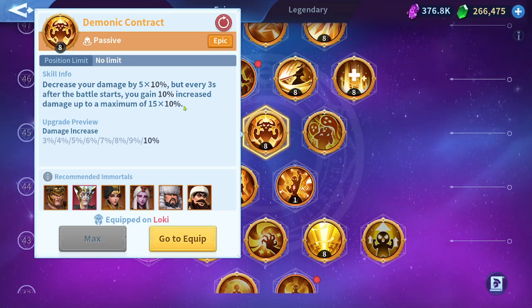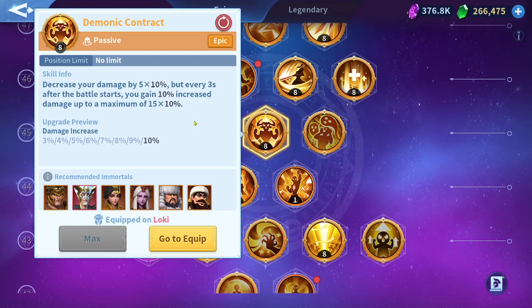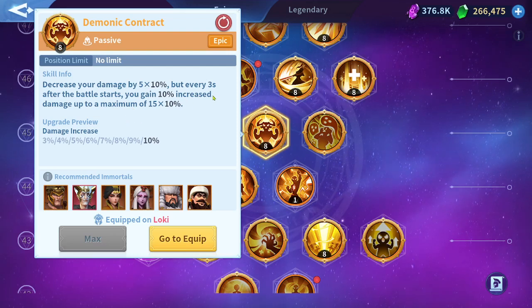You will need 15 seconds to regain the 50% damage you already lost. After 15 seconds you will be at the same level as a normal game without the skill. After that, the skill keeps buffing your damage — you reach full recovery around 15 seconds and gain full bonus damage after 45 seconds.